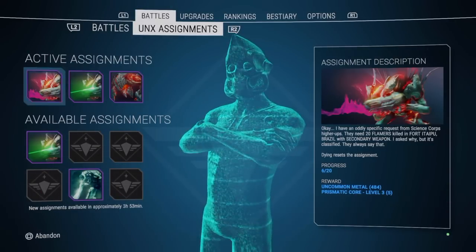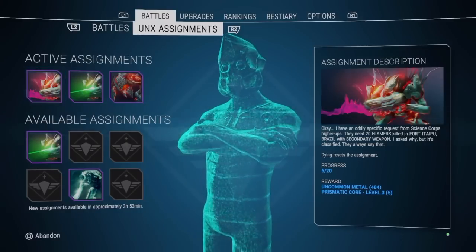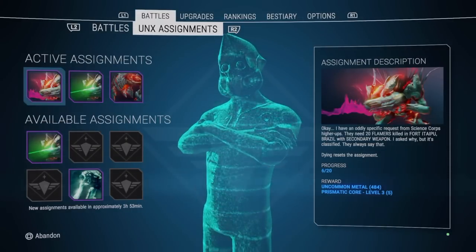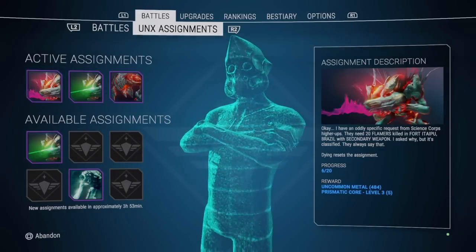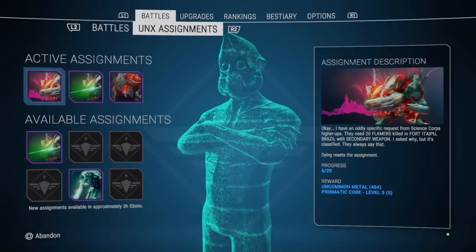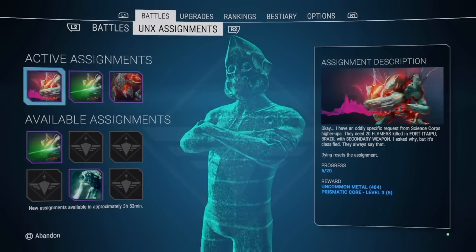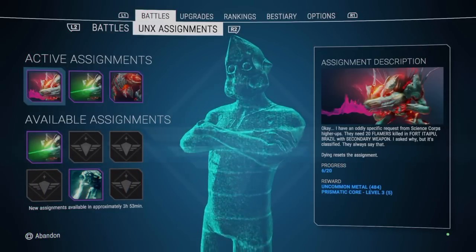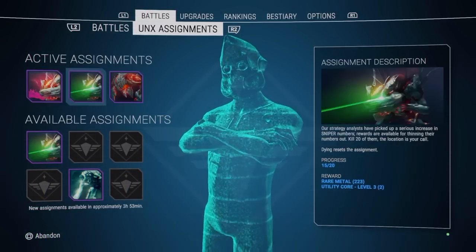Even if you don't get legendaries, everyone needs cores. Definitely look out for those chests. If you're farming legendaries — not because you're looking for the perfect gun but say you've already found a keeper with 12 slots and a great perk — you might be looking for legendary weapons because you need the materials. You want to break down all those guns you're finding to get the materials so you can work on your good gun.